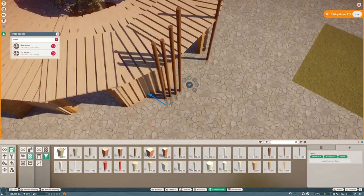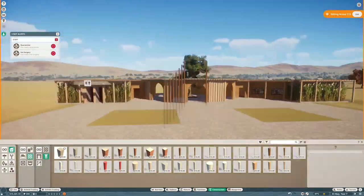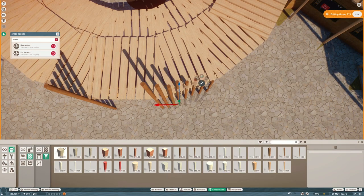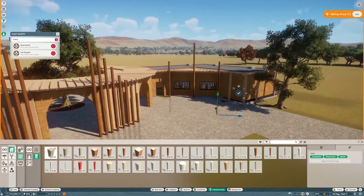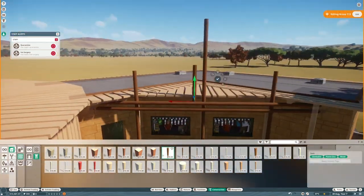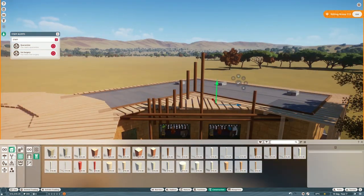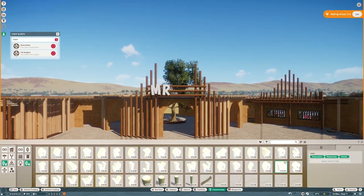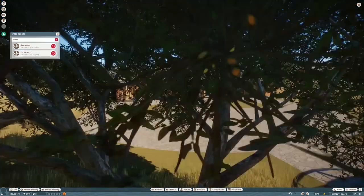When it's dark you really have to put effort into the lighting — it's a real challenge and a nice new experience. You can see me struggling a bit with the pieces I have available. For the whole park I chose one style: basically a sandstone building with a wooden roof and poles around it.